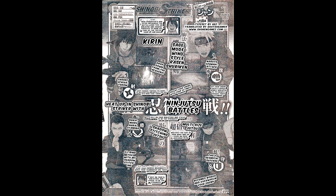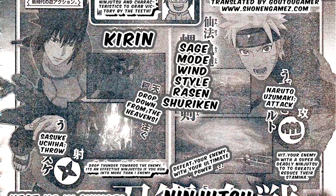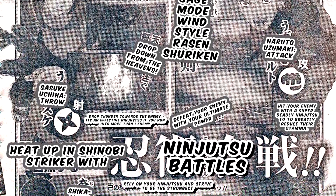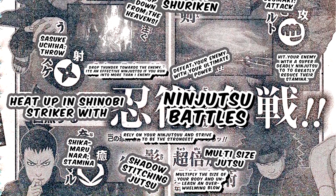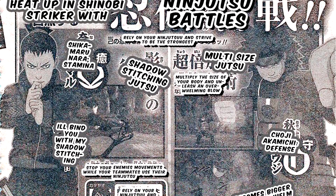So we have Shikamaru and Choji. Heat up in Shinobi Striker when ninjutsu battles. Shikamaru — Nara, Stamina type. Shadow Stitching Jutsu: I'll bind you with my shadow stitching. Stop your enemy's movements while your teammates use their ninjutsu.